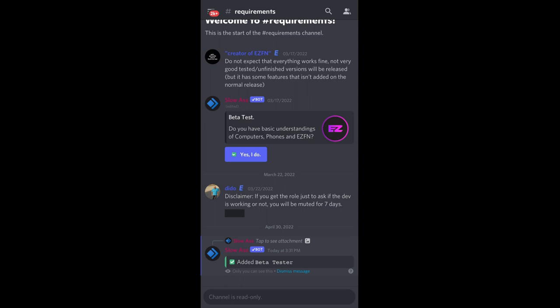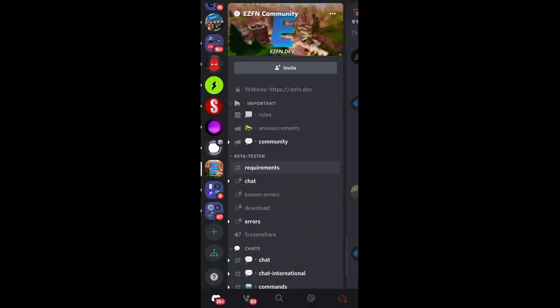Once you click that button, you will have the beta tester role. If you swipe over, you'll see that you have some new channels you can use, and there's going to be a download channel as one of them.